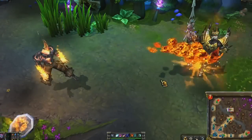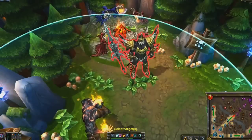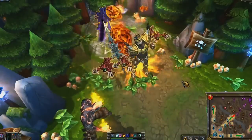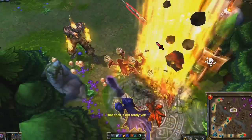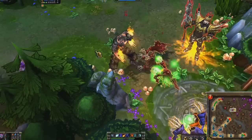Brand's ultimate is Pyroclasm. Brand shoots out a fireball that bounces from target to target. The missile initially moves slowly, allowing enemies to spread out. However, if the fireball targets an enemy ablaze, the missile speeds up, going faster with every subsequent target ablaze.